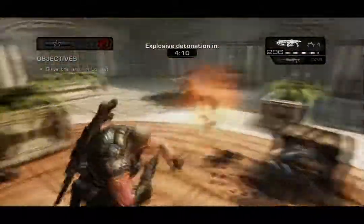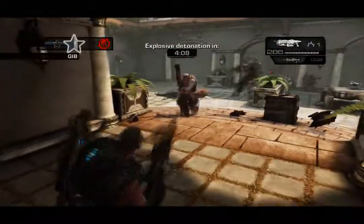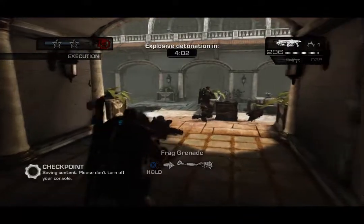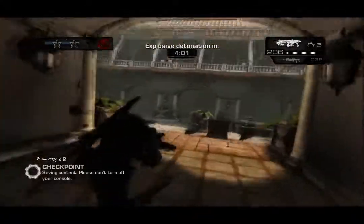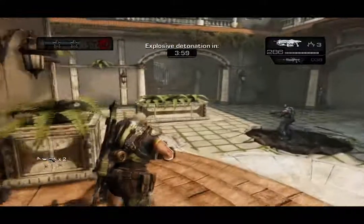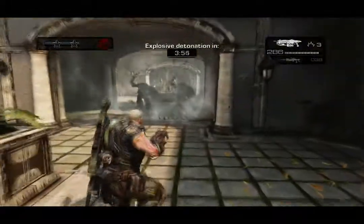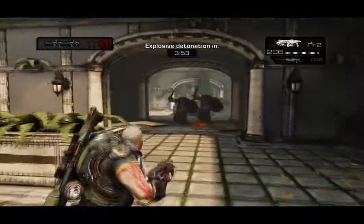Once the Cantuses are taken care of, you want to pick up these frag grenades. Three Maulers are about to come bursting through this door, so as they do throw a grenade or two at them.